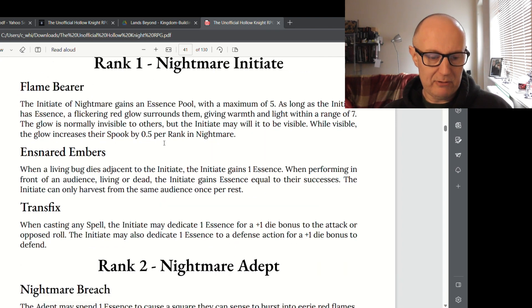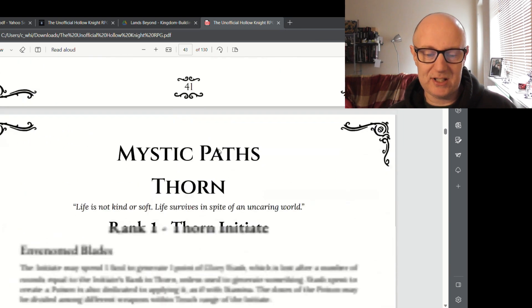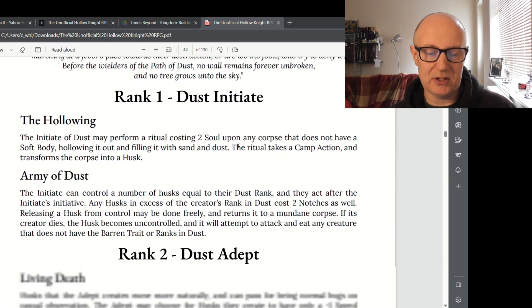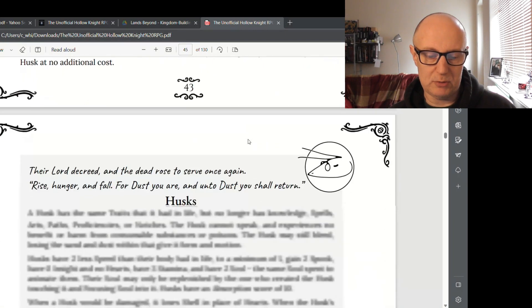For Mystic paths, there's Nightmare — a Nightmare Initiate gets a flickering red glow that surrounds them giving warmth and light within a range of seven squares, and the glow is normally invisible to others. This is all based on the Grimm Troupe DLC. There are plenty of spell options across the Mystic paths, and Dust is the necromancer path if that's your chosen play style.